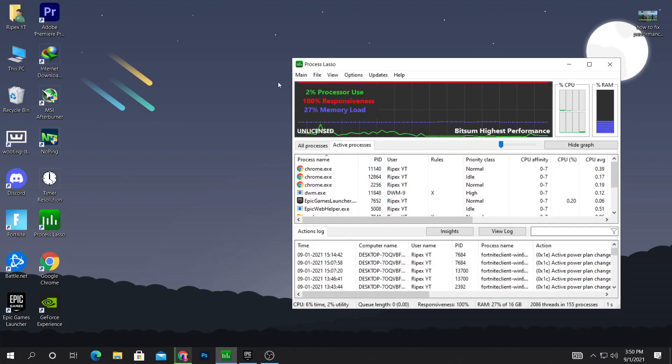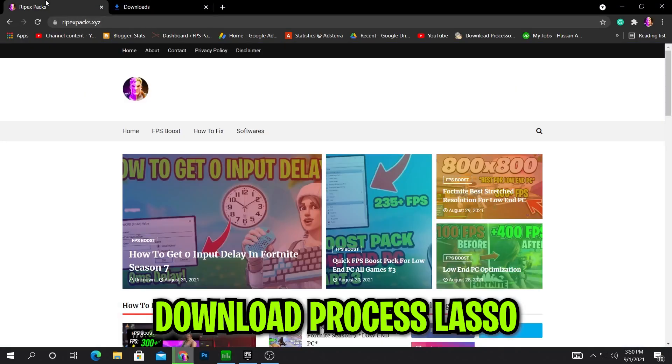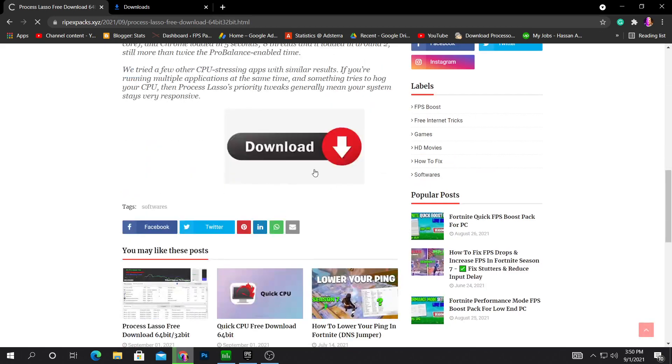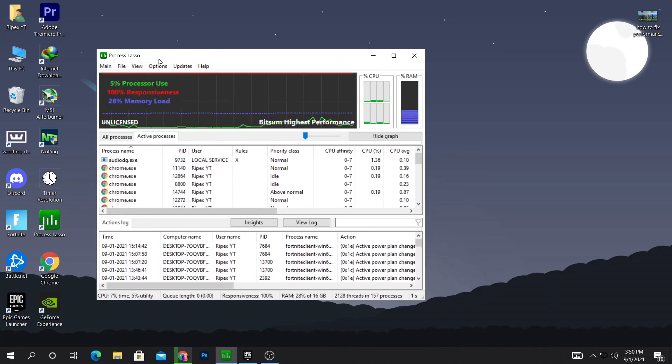First of all, just simply download the software — link is in the video description. To download it, go into my website, go into the software section, and here is the Process Lasso free download. Just open this post, scroll down, and hit the download button to download the software on your PC. After downloading, just simply install it — it's really simple.